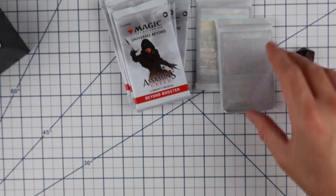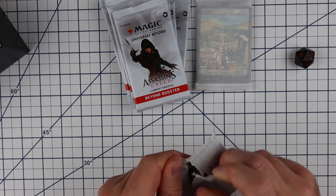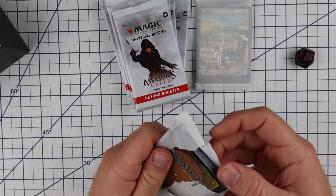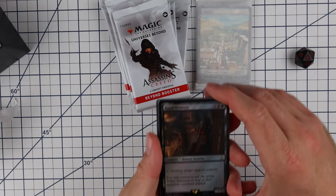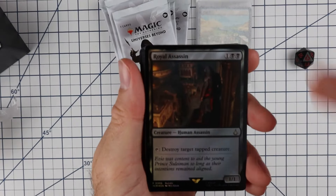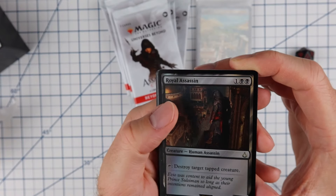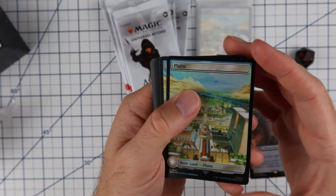That's an anti-theft thing, so don't know if we need that. Let's go ahead and open up these packs. Opening this up — you get this Royal Assassin, a one-one creature. Tap to destroy target tapped creature — the artwork is pretty cool.